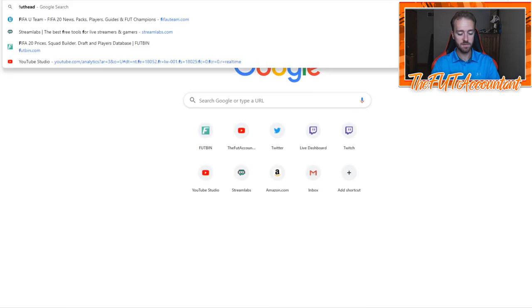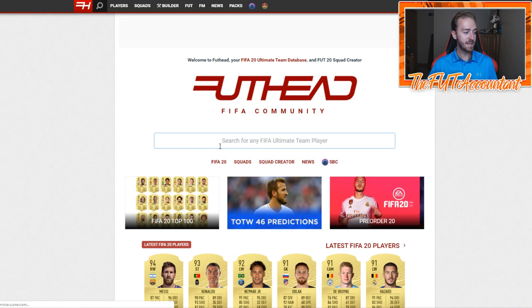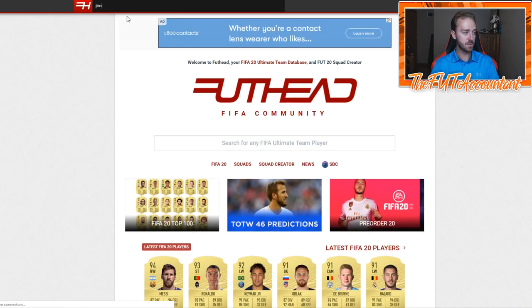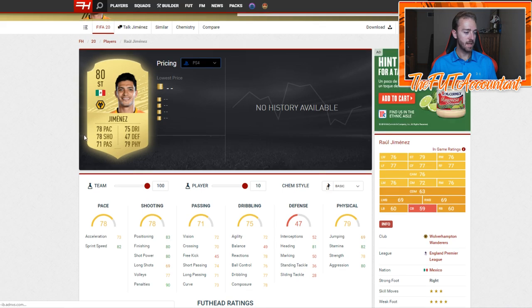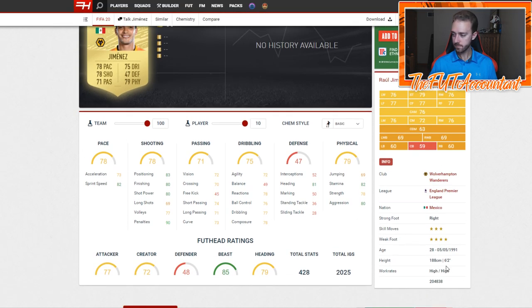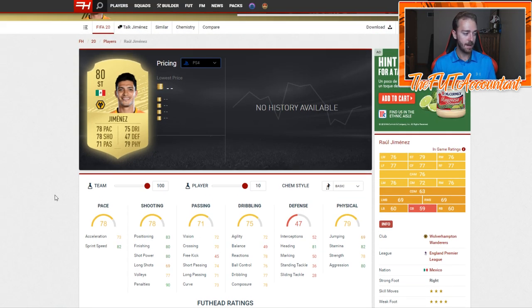Up here at striker I do have Jimenez. I want to mention Foothead — Foothead has in-game statistics for all these players. If I look up Raul Jimenez: six foot two, four-star weak foot, pretty good ratings for finishing. This is going to be a pure finishing card — 81 heading, 82 stamina, 80 aggression. He's pretty strong; his balance is not great, but he's got solid finishing and decent pace. That's why I chose this card — he's tall, he'll be able to get shots, and he can create some shots on his own.